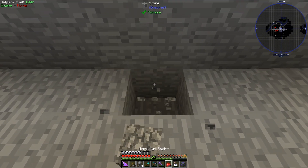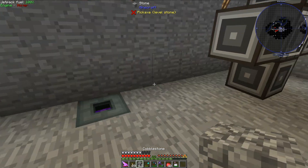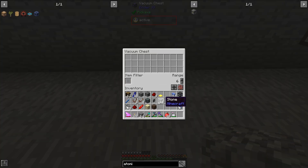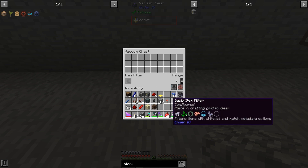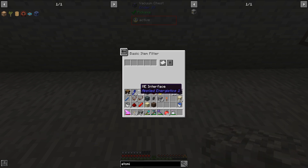First off, I'm going to be placing down a vacuum chest from the mod Ender IO. Basically, it just vacuums up items in a surrounding area, but I can use this in a more refined way by using an item filter right here and selecting what items it can and cannot suck up. So right now, I'm going to whitelist a few items that I know I will be making with my Atomic Reconstructor setup.